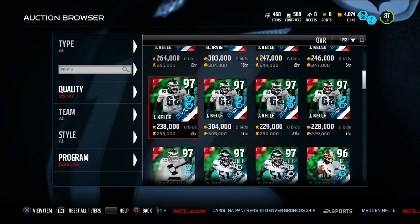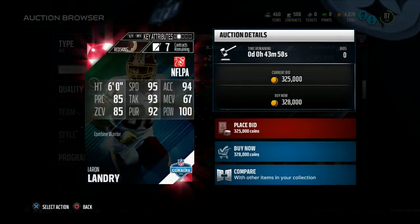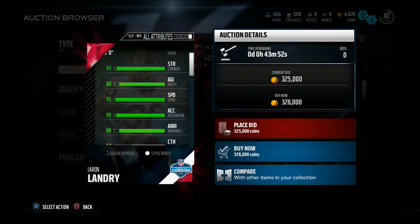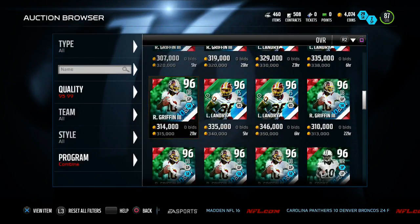There were also two limited edition cards I did not cover in the last video — I completely forgot about them. Mainly Leron Landry, a 96 overall free safety capping off with 95 speed and 100 hit power. His catching isn't anything too good — he's not really a catching free safety. He's just going to lay the boom on you and pretty much kill you out on the field.